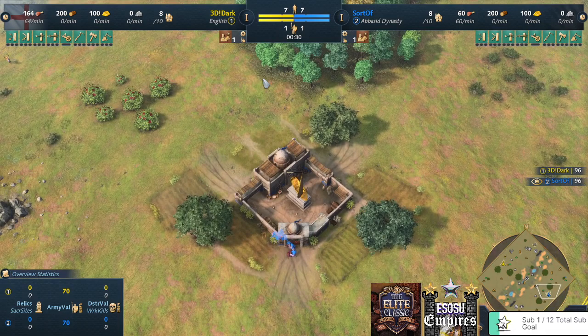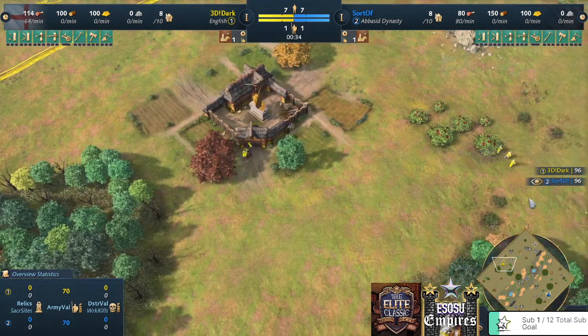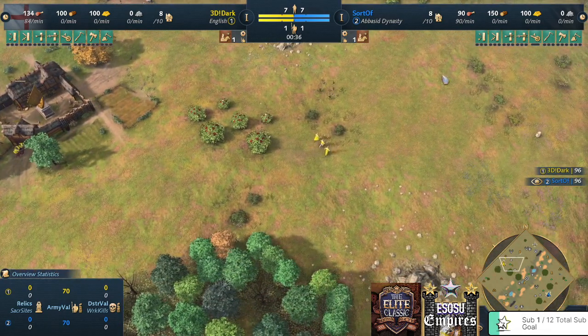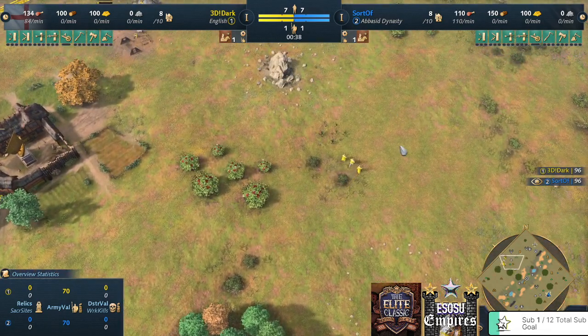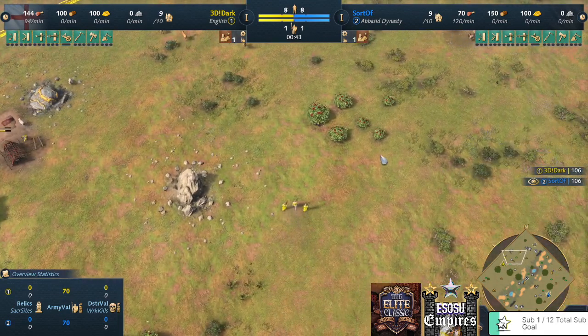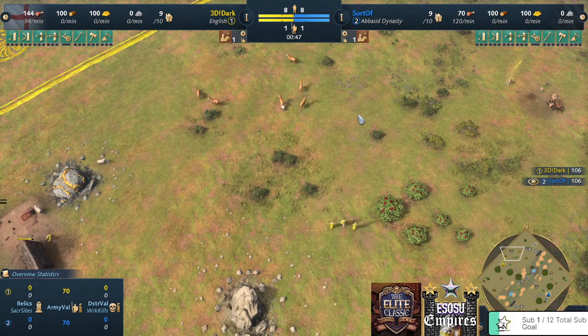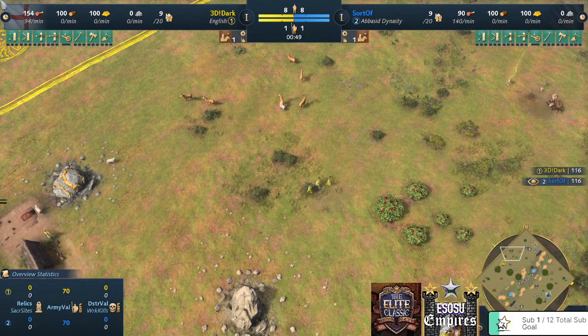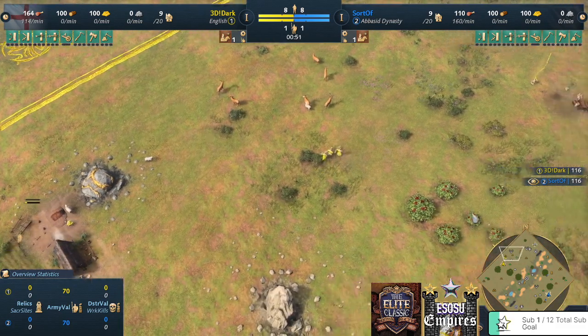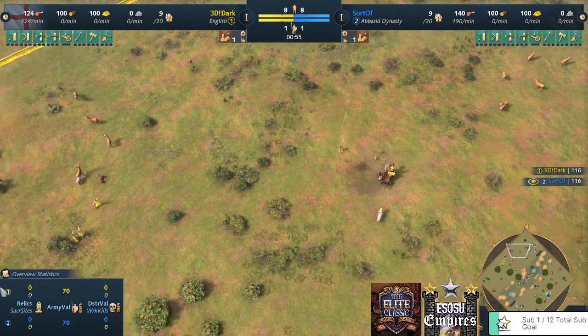Sorov is playing as the Abbasid in blue against 3D Dark in yellow playing as the English. The map is Rocky Canyon and this is the first match out of a best-of-five set in the quarter final of the second qualifier. Whoever wins this set will be moving on to the Elite Classic main event, so these two players are here to decide who moves on.